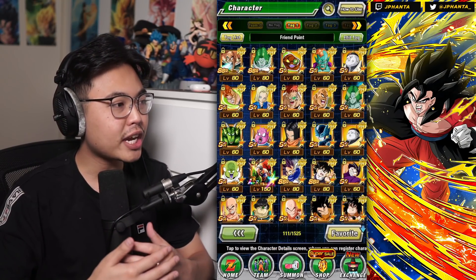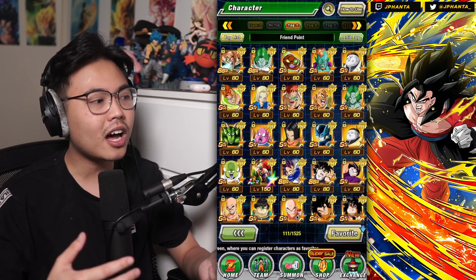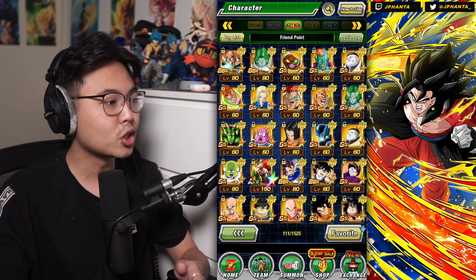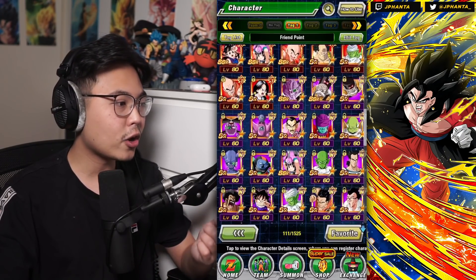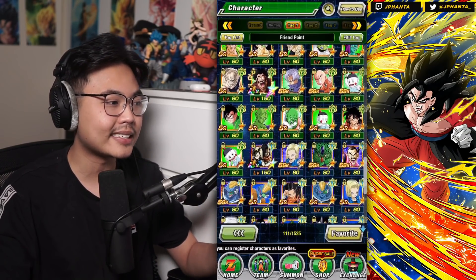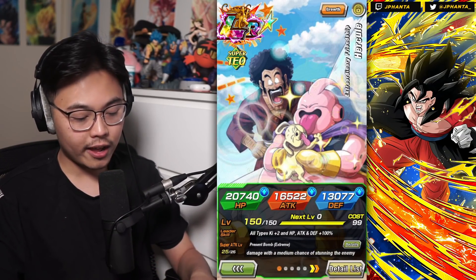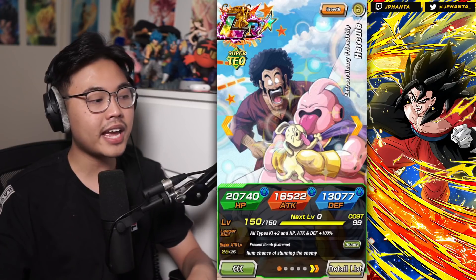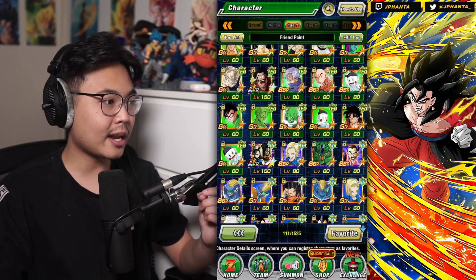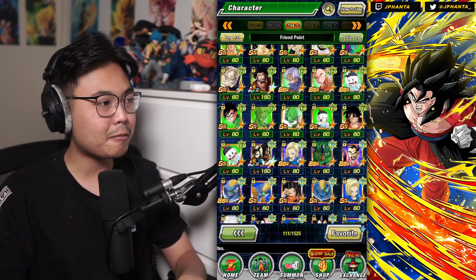Let's start off with the first tag, which is Friend Points. Nothing has really updated for the Friend Points — we haven't gotten a brand new LR for the Friend Point banner. We were expecting it to happen, but it has not. So we've stuck around with LR Great Saiyan Man, LR Hercule, and Androids as the only LRs, along with some random SRs and SSRs. Notable thing though, Hercule did get an EZA, so that was really good. He's become a very solid unit to get, although it takes almost a month to get him to a full EZA status. Still worth it — it's just very time-consuming, just like LR Pan.